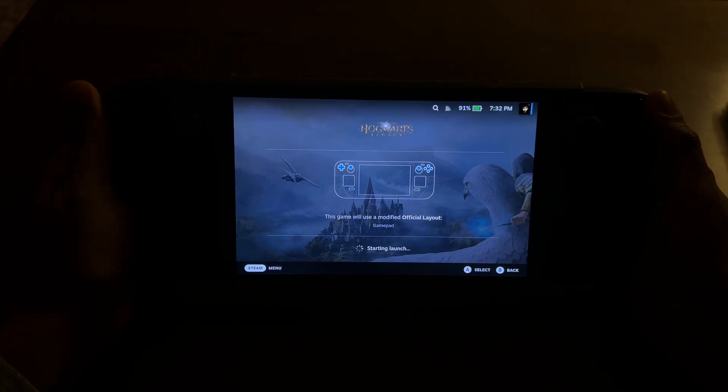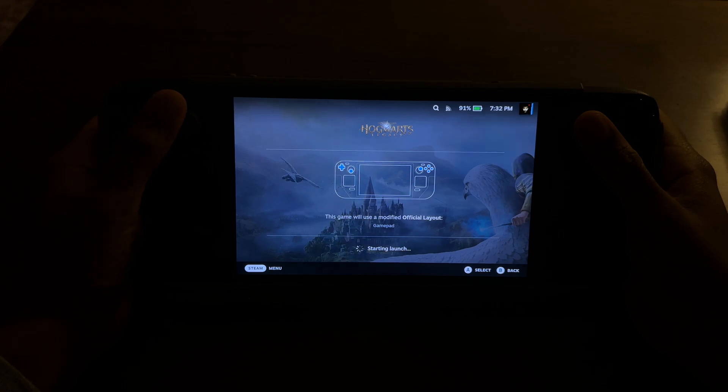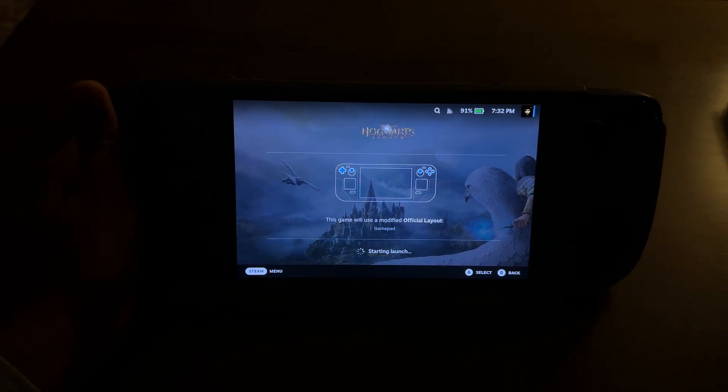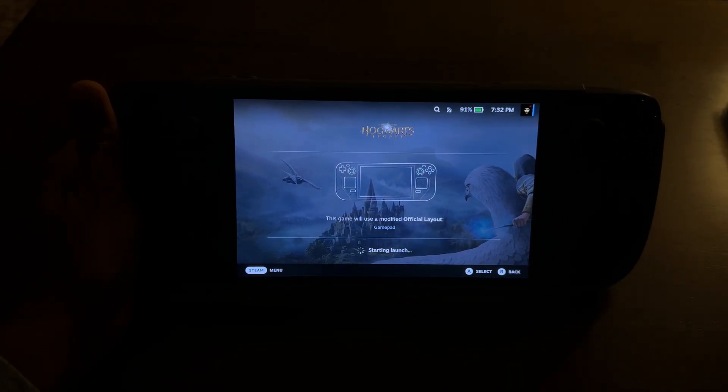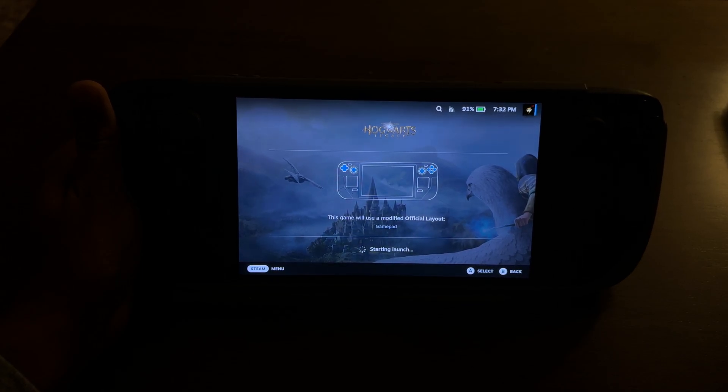I've used the Decky Frame Gen plugin on this before. I've gotten it to be playable at around 60 to 70 FPS, but I did have to play with my settings dropped a lot, and also I had to make a few adjustments in terms of image scaling. I'd play on Performance FSR 3.1, and now I've switched over to Quality FSR 3.1 at 800p, and now we're going to be testing the game.